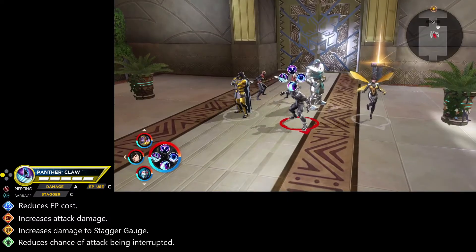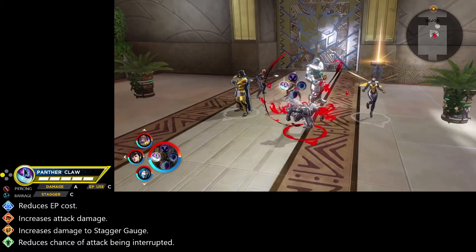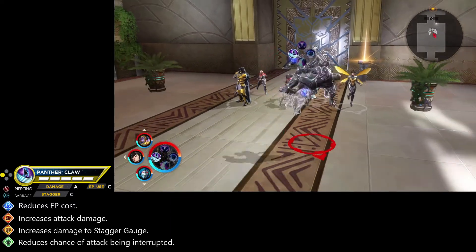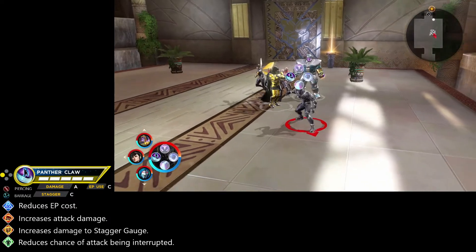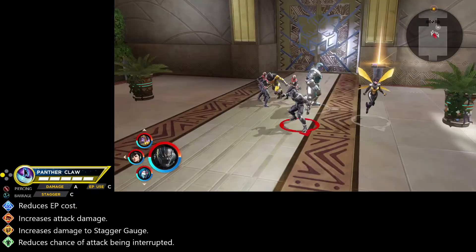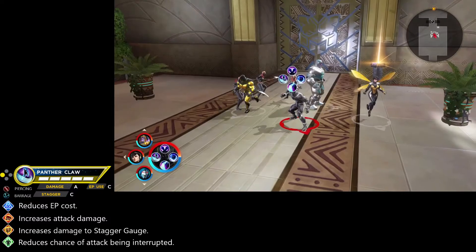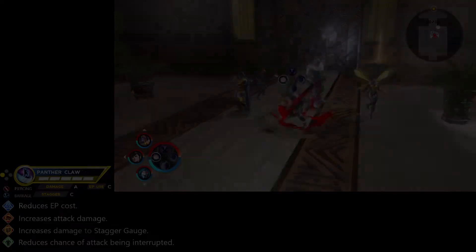The damage is very high on Panther Claw, so it's very nice to use even standalone, though you want to prioritize using it in a synergy format whenever you can. The EP cost is a little bit high, but it more than makes up for it with the damage it sends out, and it plays a very nice role in staggering opponents as you layer into them.